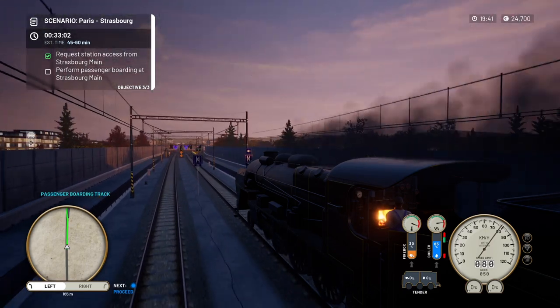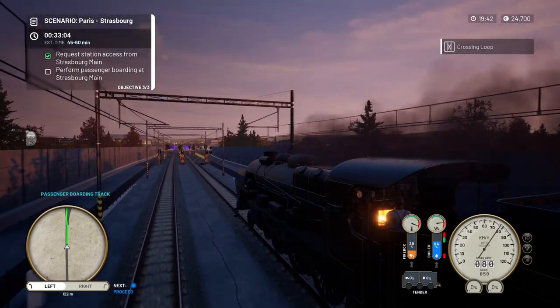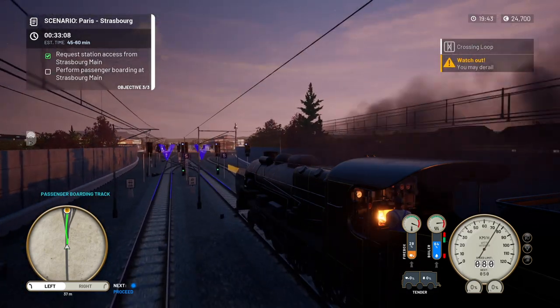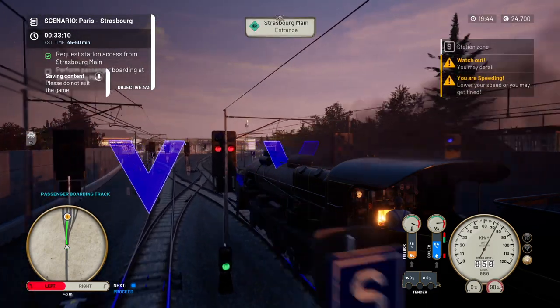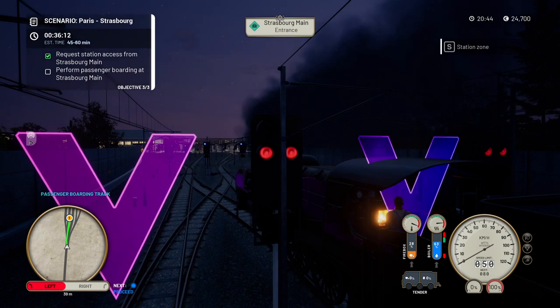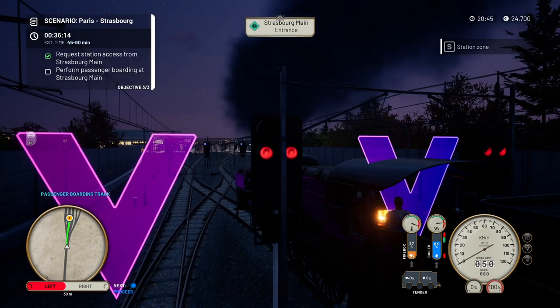Let's call this in — we're prepared to receive you and have marked tracks for your arrival. We got the prompt. It's going to put us to the passenger boarding track, so I'm taking the power off. I've got to keep an eye on the junctions. I'm going to be derailed on the way in — look where the platform is!